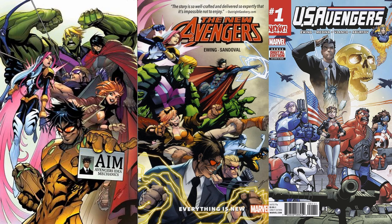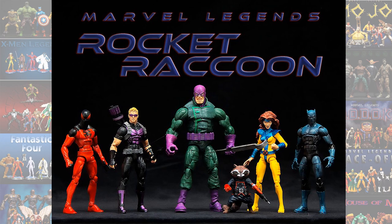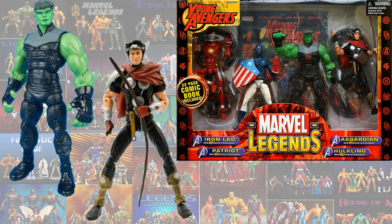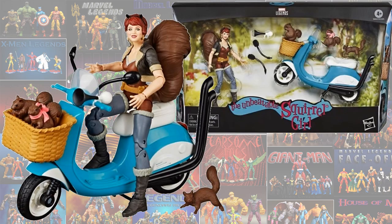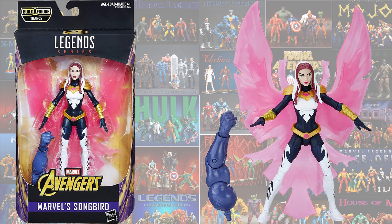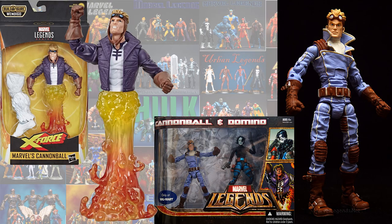Now jumping over into the US Avengers, or New Avengers, when they bought AIM and renamed it Avengers Idea Mechanics. Sunspot was the leader. The first figure we saw was in the Rocket Raccoon Build-A-Figure wave — this Hawkeye figure. In the Young Avengers box set we got Wiccan and Hulkling, and a Squirrel Girl in the Legendary Rider series.